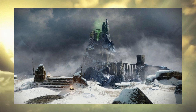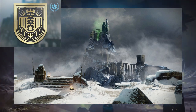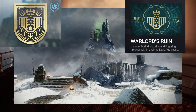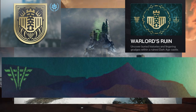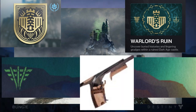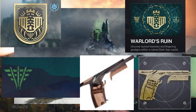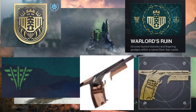So the Warlords Rune — spoiler alert — is not going to be in the Dreaming City. It is going to be in a Dark Age castle. The description for this dungeon reads: 'Uncover buried history and lingering grudges within a ruined Dark Age castle.' Here's a promo art piece for it. It looks like the Felwinter's Peak location from Rise of Iron, but on a different mountain, and there seems to be some green sort of gas energy coming right out of it.